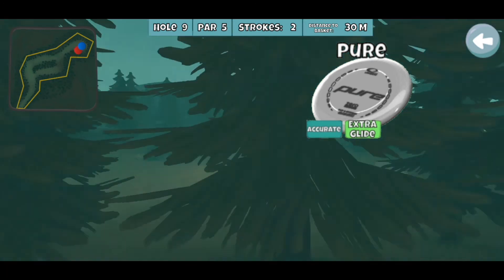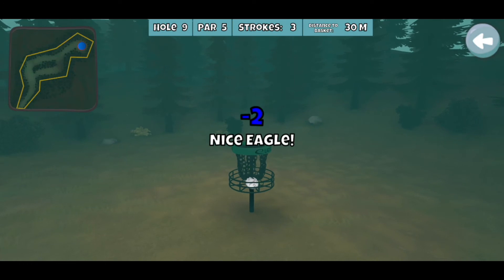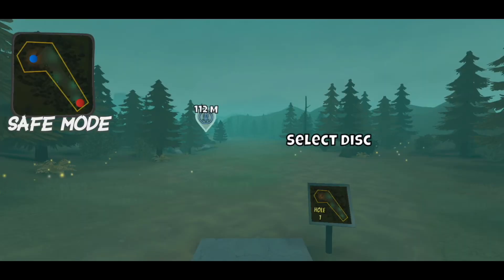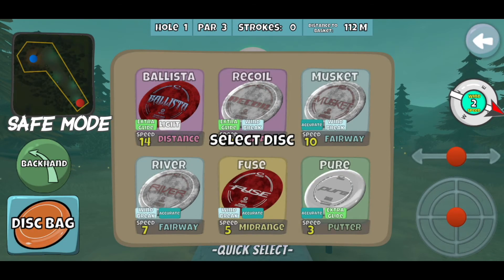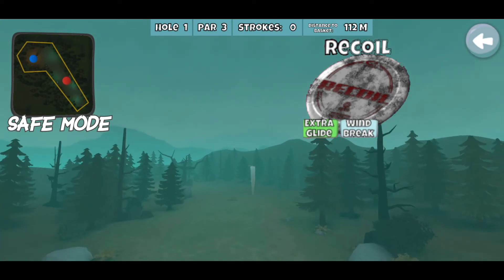I couldn't tell if this was gonna hit the tree or not, so I just tried to throw it in. If I hit the tree it would have come up a little bit short because trees take some power off, but it got out clean and went in — super lucky. I would have guessed it was gonna hit the tree but it didn't. Good Eagle, picked up the three. You can throw in on hole four, you can throw in on hole eight, but those are pretty much the scores I try to put up when I play that course every time.